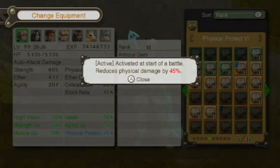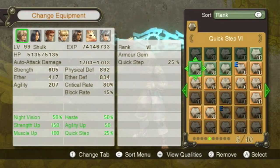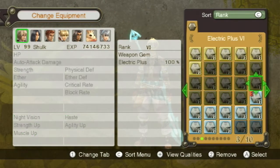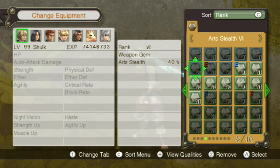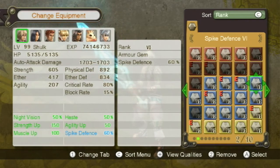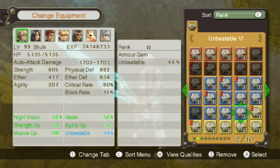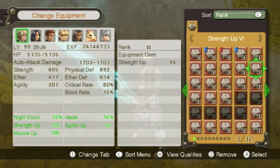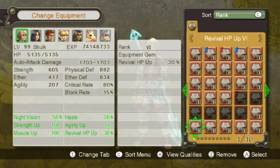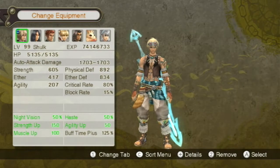I think muscle up is already maxed out. Physical protect — reduces physical damage by 45%, but only for a little bit. Trying to think what else I could need for him. All right, everything's kind of maxed out already. 'Unbeatable' — what does that do again? 5% HP is not going to help me. Buff time plus — sure, let's put that on him. Okay so that's Shulk.